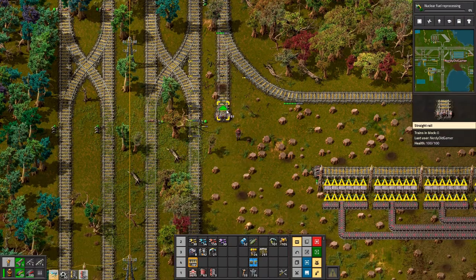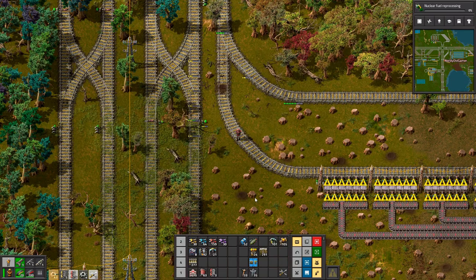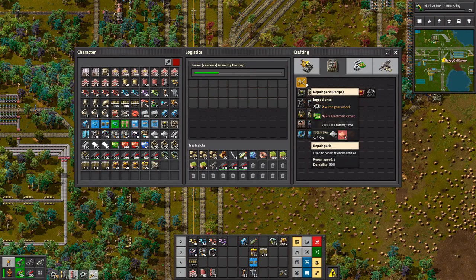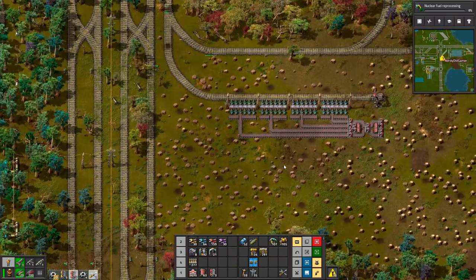I guess I need some more repair packs. Can I make some? Two. Not as many as I would like. What am I missing for them? Iron gear wheels. That's fine.